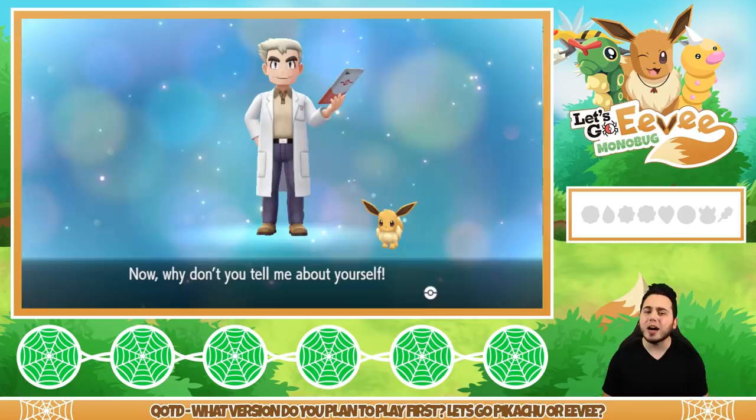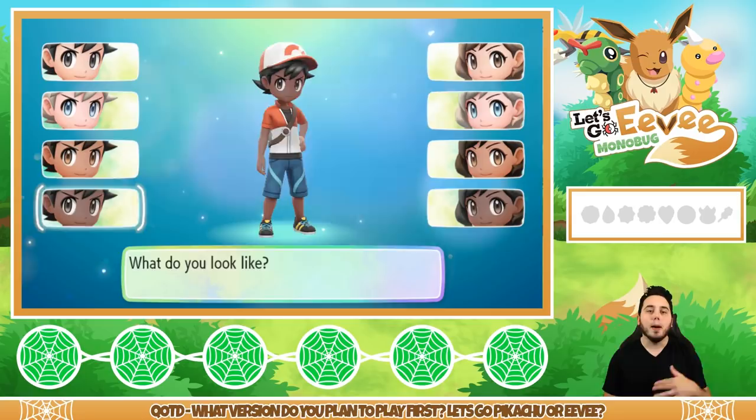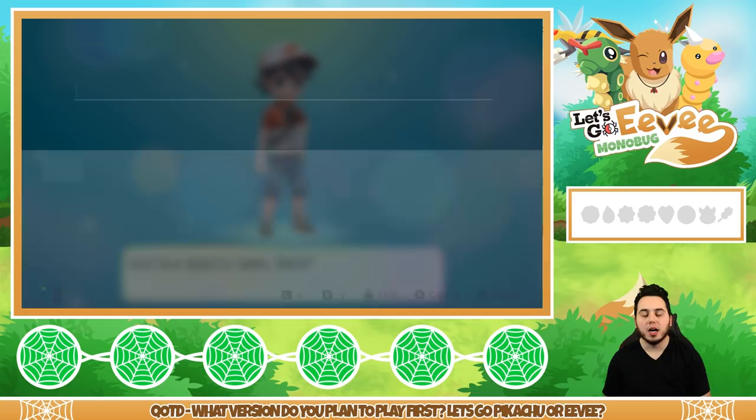What do I look like? The girl trainer does look pretty phenomenal, I'm not going to lie. But I'm going to go with the trainer that looks closest to me, which is the first guy right there. I've got dark hair, so let's do that. We'll name myself aDrive, which is of course what I go by.